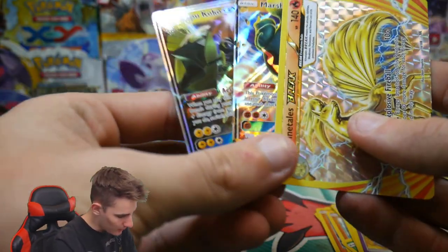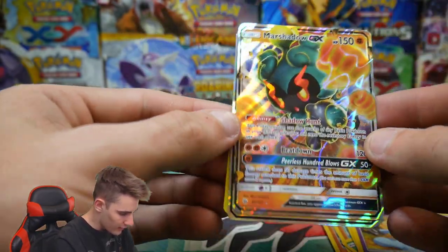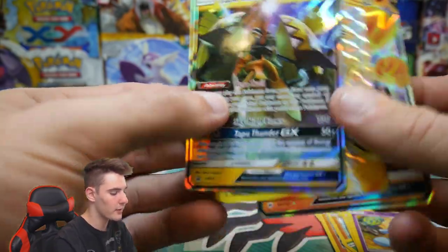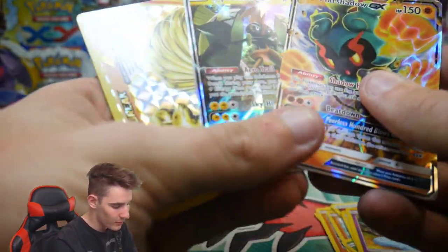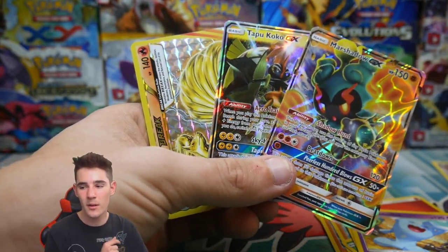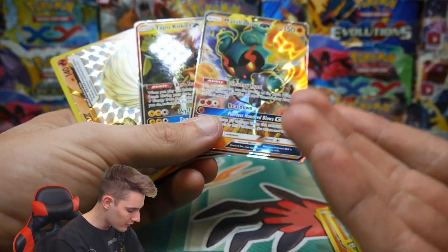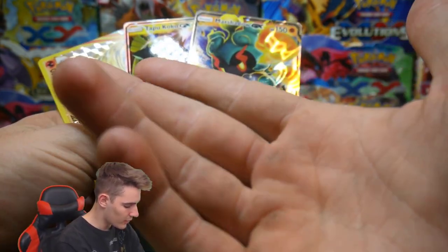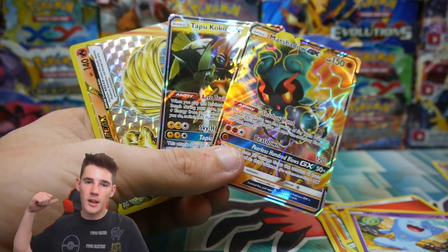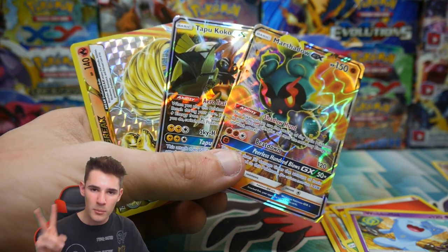Let's check out some of the pulls. We have the Nine Tails Break, we have the Marshadow GX, and then we have the Tapu Koko GX. Not bad at all actually — that's some really, really good pulls. But guys, if you did enjoy this video, make sure to leave a like. Subscribe if you guys aren't already. If you guys want to check out my last video, make sure to click there. And without further ado, I think I'm going to get out of here. I'll see you guys in my next Pokemon video. Peace out, guys.